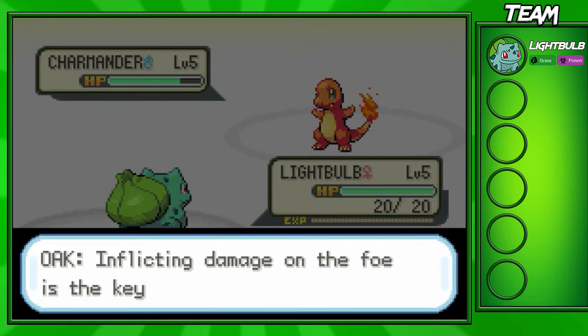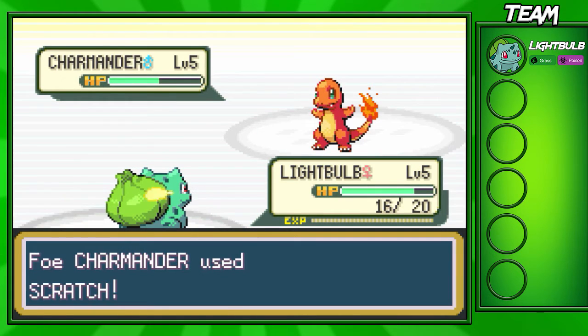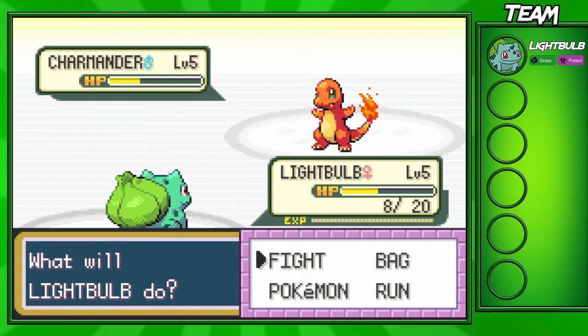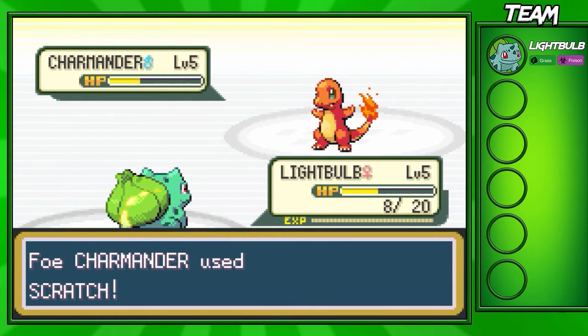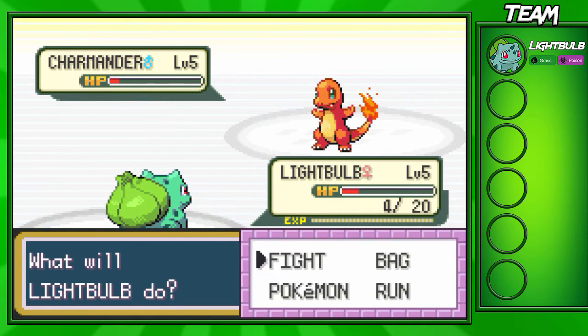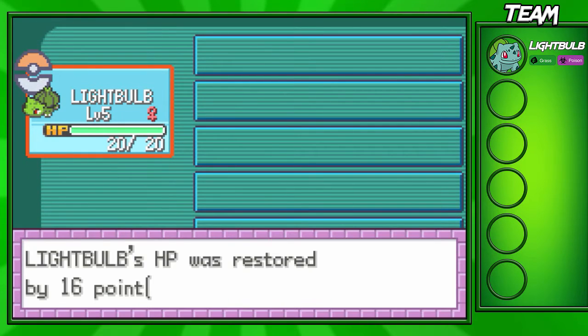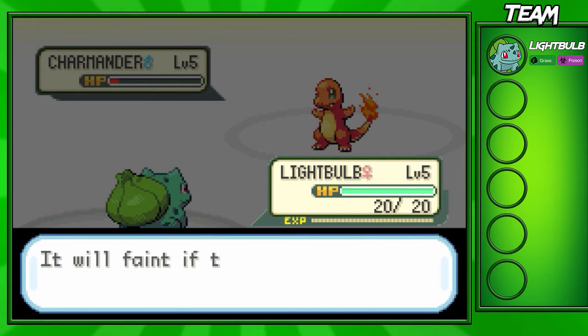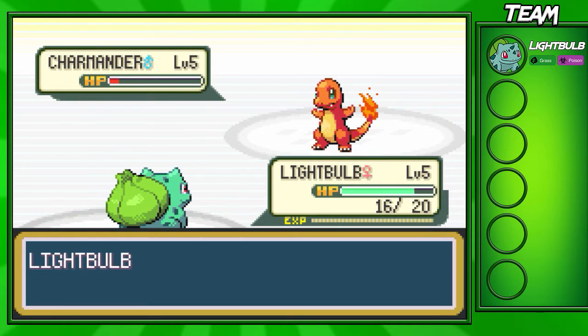Usually if I have Tail Whip, I like going for that first because we're able to do more damage, and then the computer will most likely try to Growl you. I don't want to take the risk here — we'll do one more Tackle. We're going to live with 4 HP; good thing he didn't get a critical there. I'm actually going to go into my bag — this is when the potion comes in handy. We heal up our Pokemon, Charmander goes for one more Scratch, and we win the battle — and even get a critical hit, just to rub it in his face. 69 EXP as well, nice. We go up to level 6, and we're almost halfway to level 7.